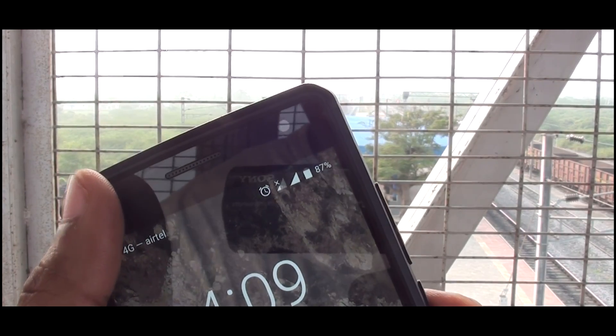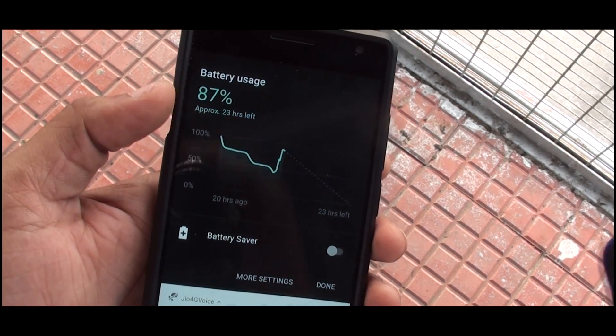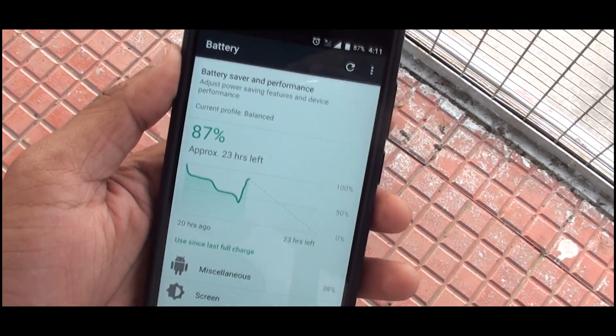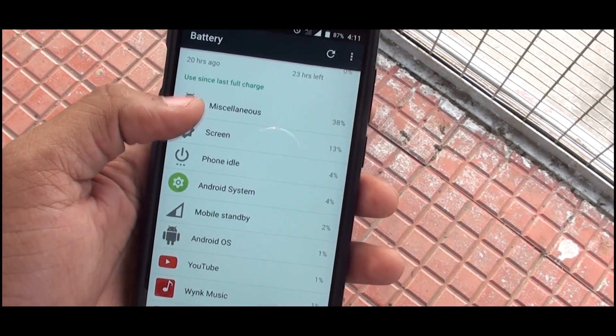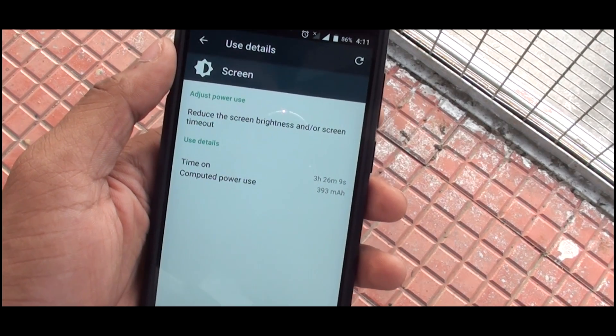Coming to battery life, I've got a really good graph and I seriously love the battery life in Android 7.1. You get really good screen-on time - it's showing about 3 hours here. I've been charging my phone a bit but overall the best battery life.